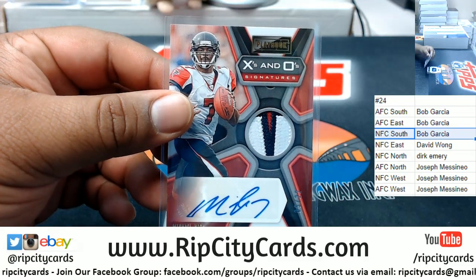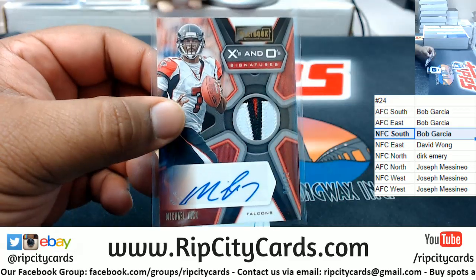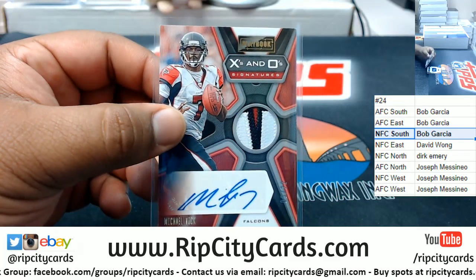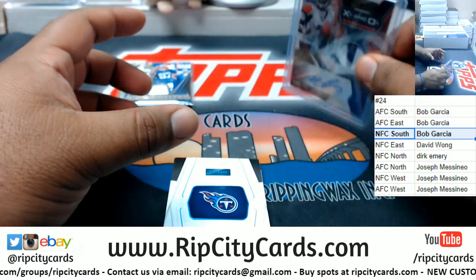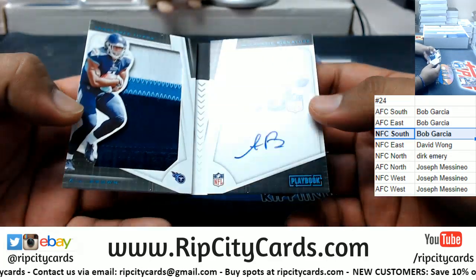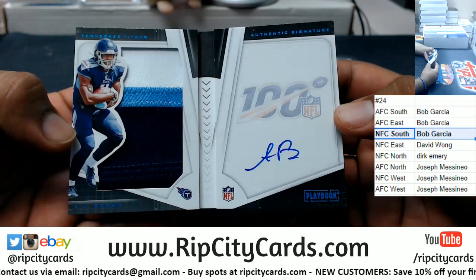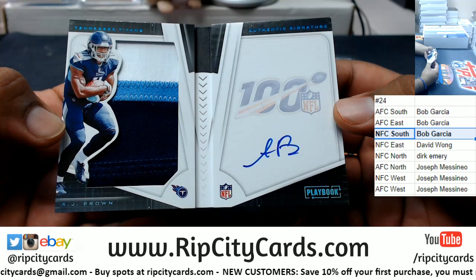Nice! A Michael Vick patch autograph numbered to 22 — number 5 of 22 — very nice. The Falcons are NFC South, so NFC South with a hit right there. And then numbered 27 to 49, the Titans booklet — nice three-color patch on that for AJ Brown, who's having himself a game today.